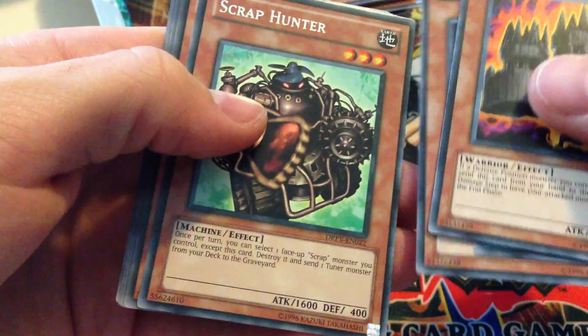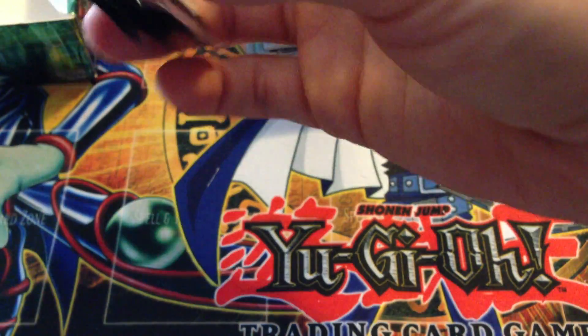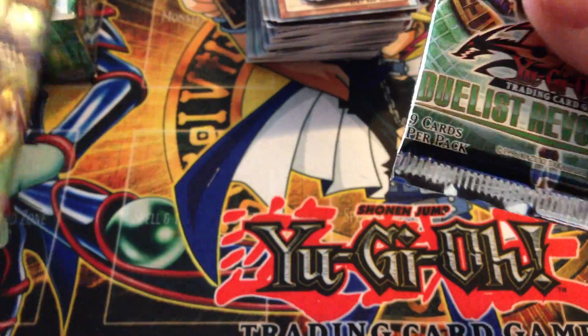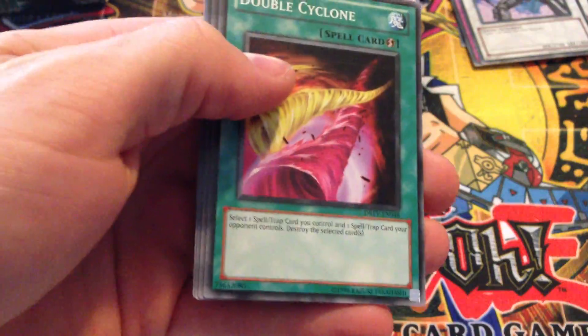That's something else this set introduced — Scrap Monsters. Scrap Dragon's still fairly decent, not really used anymore, but when it came out it was very good. Scrap Hunter. I've got five packs left. Hoping for a secret or another ultimate. Since the Chivalry was on top, sometimes that'll happen and the last card will also be that rarity. Hypnocorn again. Four packs.